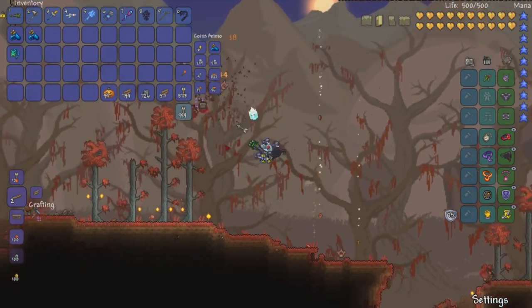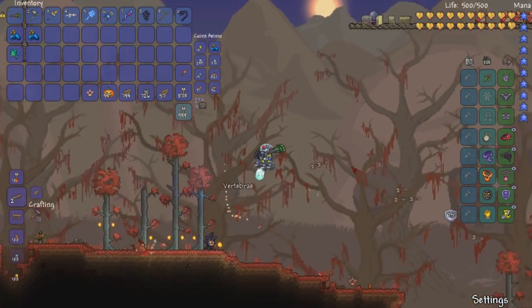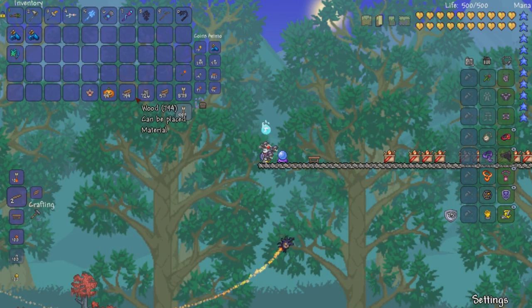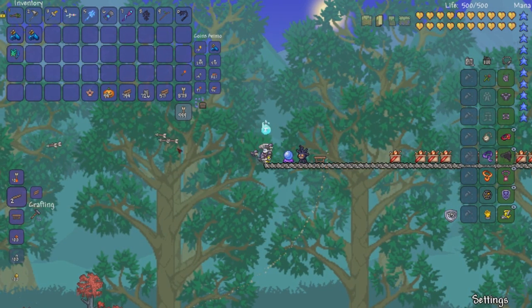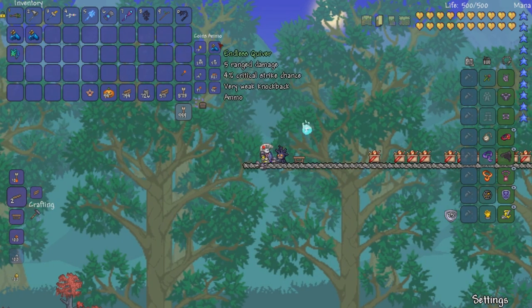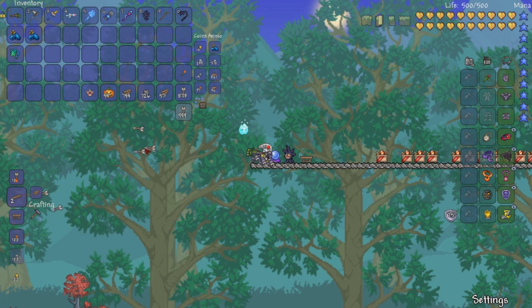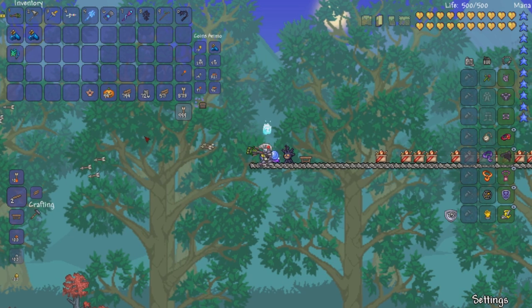It doesn't have the best damage, but it's a pretty cool equipable — basically like a weapon. You'll never run out of ammo again, and you can actually get it relatively quickly, right as hard mode starts. So pretty cool, and you get unlimited arrows for the rest of your life in Terraria.